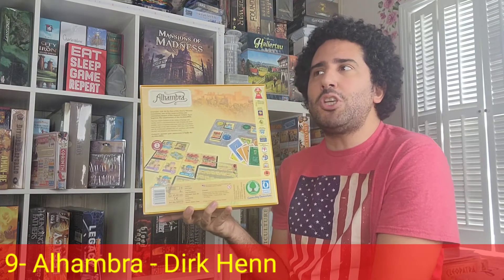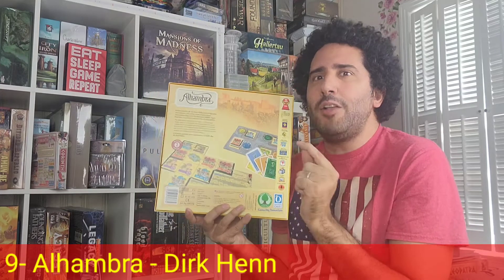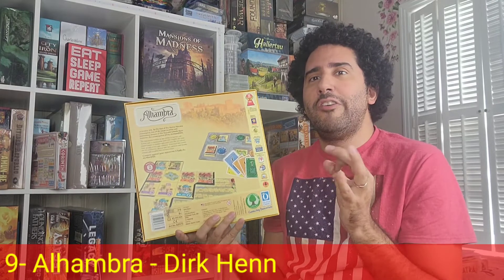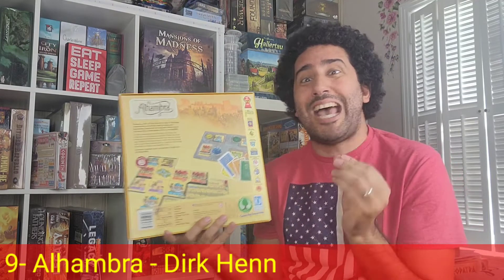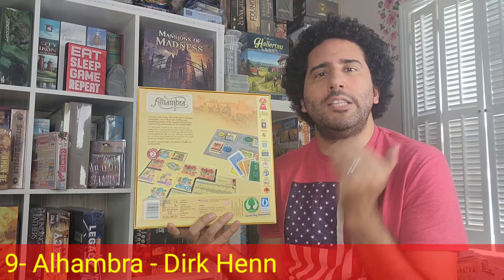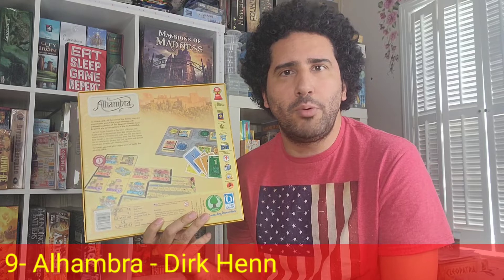Throughout the game you're drafting currency cards corresponding to the different market colors. To purchase a tile from a market, you have to use cards of that particular color and equal or surpass its price — you do not make change. So if you overpay for a tile, too bad. But if you're crafty enough to purchase a tile for the exact amount, the game rewards you with an additional bonus action. Typically you only have one action per turn, but purchasing at exact value rewards you with additional actions — one of the coolest features of this game.